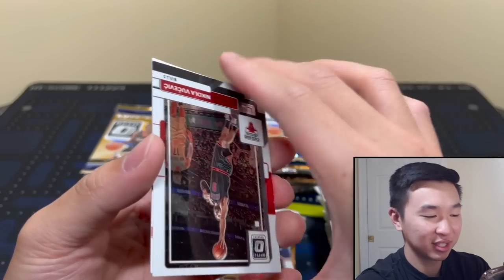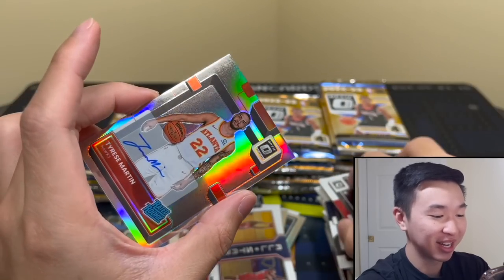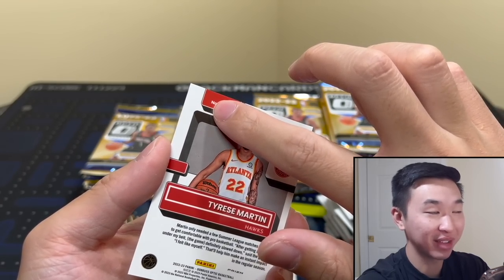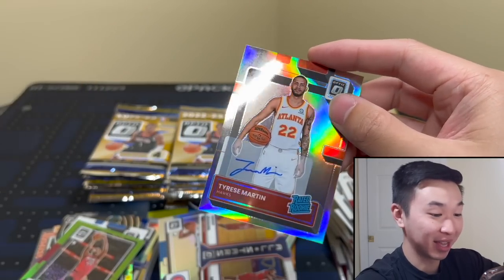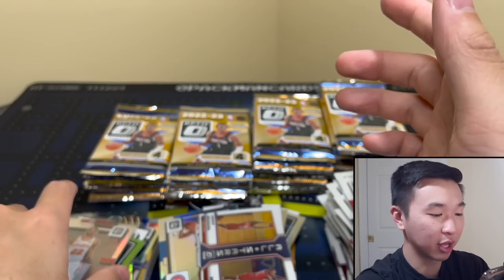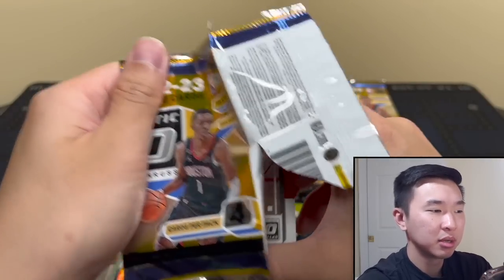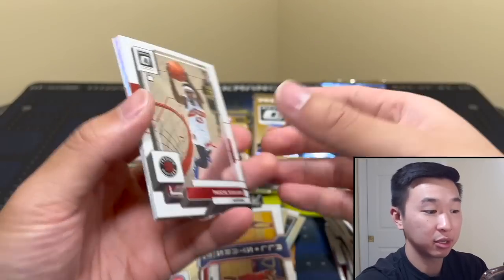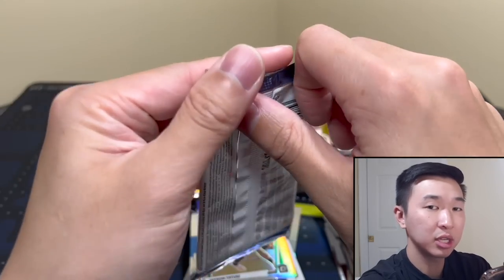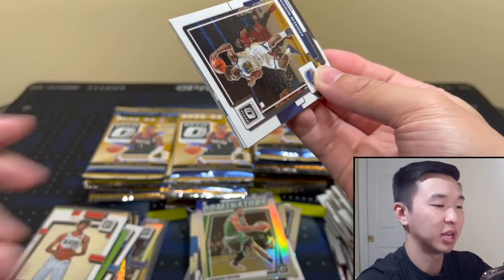I was going to say at least it's not Tyrese Martin - I think I was thinking of number 247 which is Diabate. It is Tyrese Martin - thank god I didn't say that because it wouldn't have been true. I was sure this was not Tyrese Martin and it was Tyrese Martin, who haunts us in our break streams. That's bad for the first auto. I also saw a lot of on-card autos so far. If you're thinking hobby - do I go for it? I would say if it's a set you like, yes. I'm a known Optic fan boy - Optic's always been my favorite set.